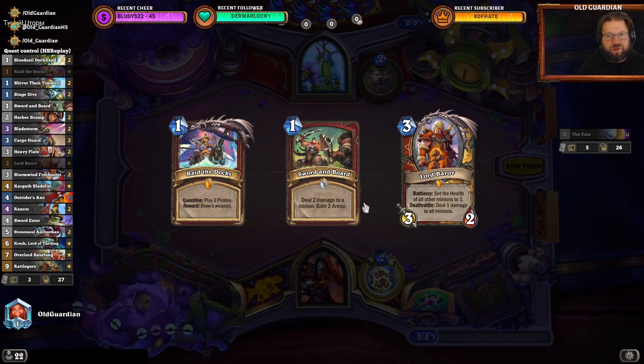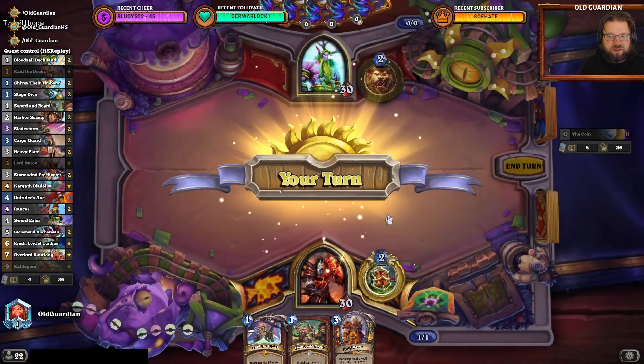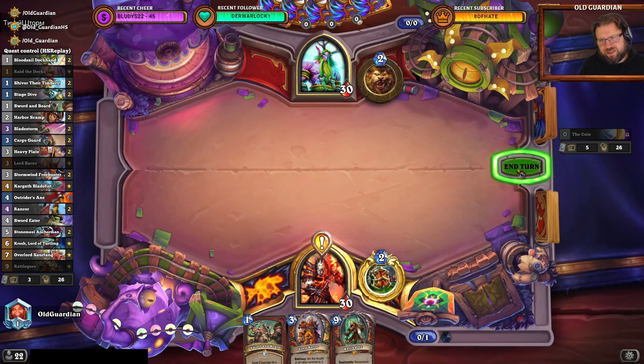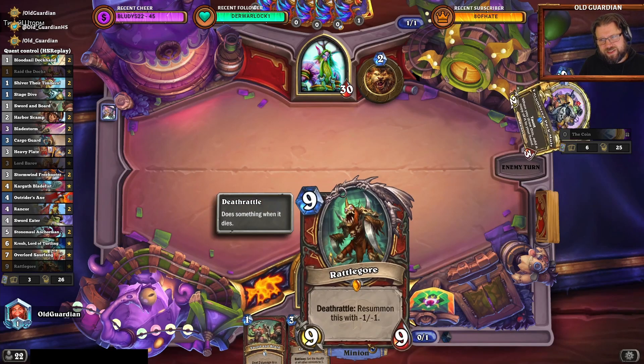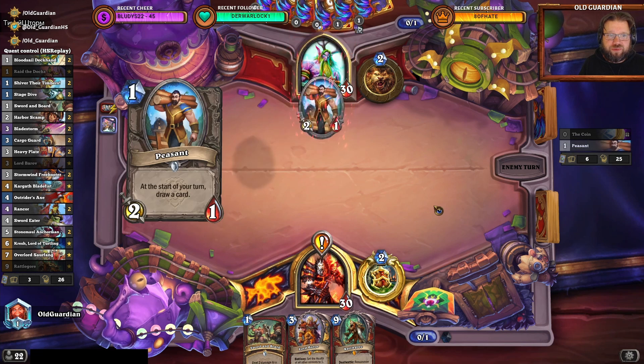I'm expecting this to be an aggro opponent as well. Maybe I need the Barrow Sword and Board now that it's being offered. But there's a risk that I might draw blanks and then not be able to do anything. Yeah, that's a blank — and that's an aggro opponent.